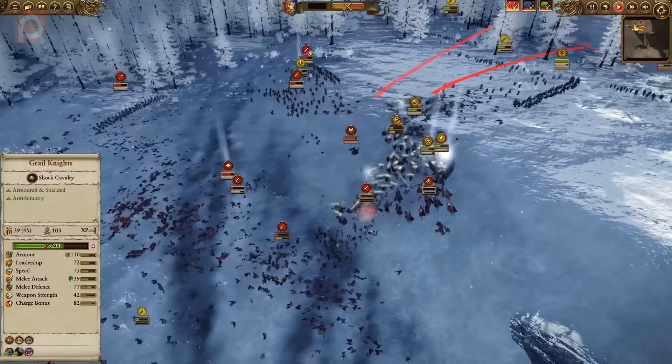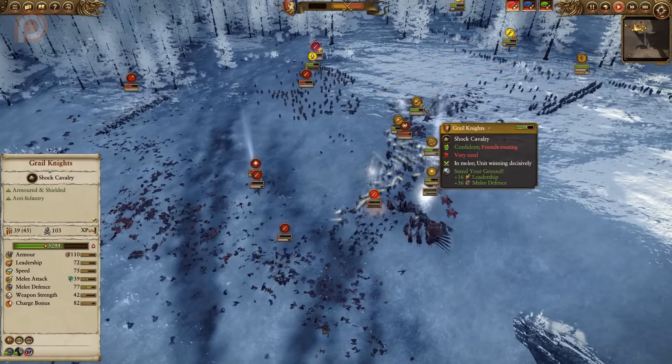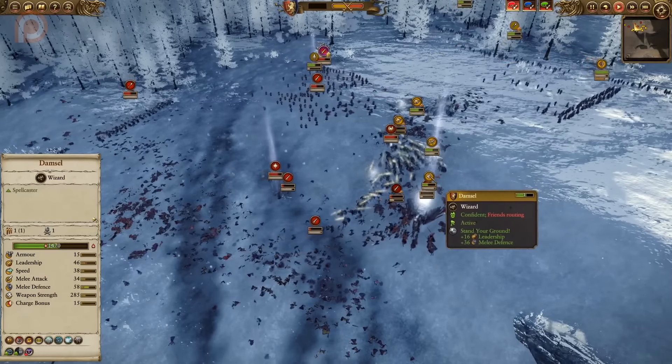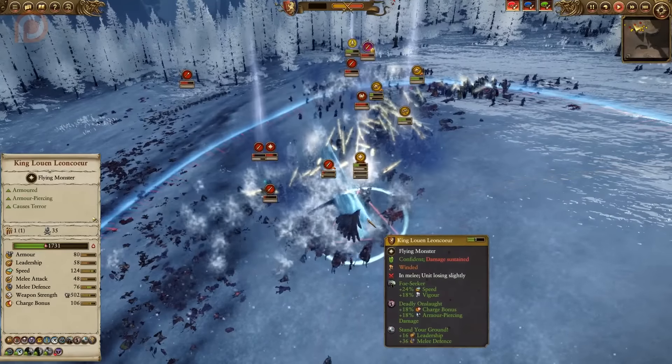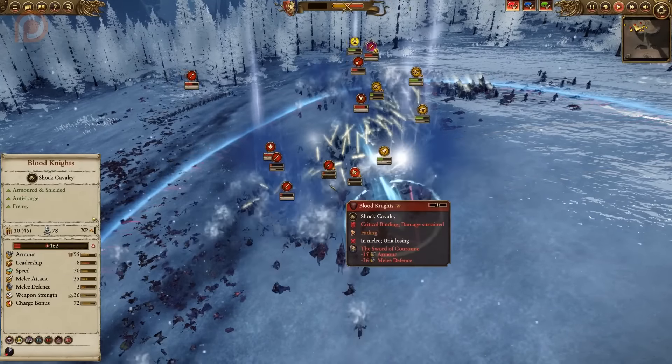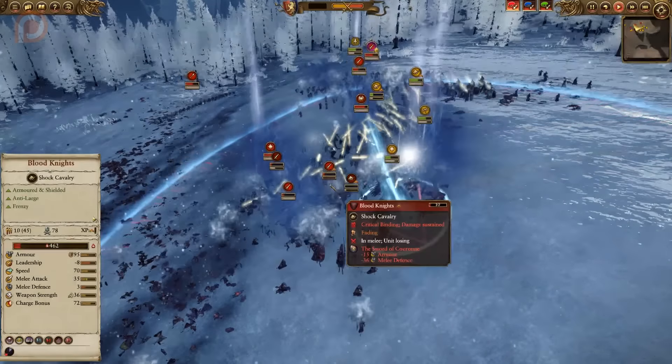All the character units are struggling and the front line has fallen, with units falling apart in different directions — which just adds to the trouble, since reforming will be harder. Meanwhile the Blood Knights are still causing trouble, with the Grail Knights holding off as well as they can. Leon Coeur is trying to pop as many leadership bonuses as possible to keep everyone in the fight, and the Sword of Courant goes down again to negate the effectiveness of the enemy units.